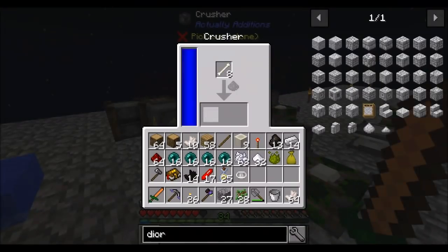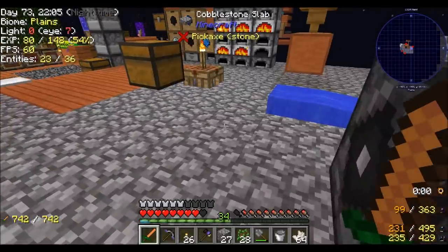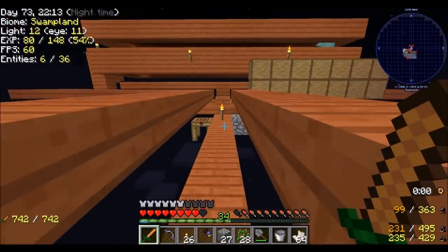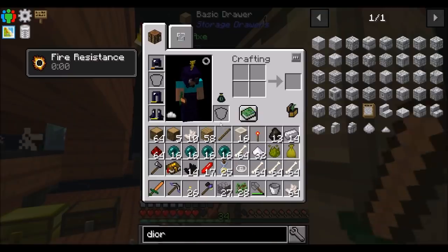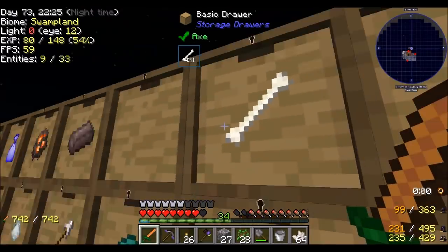So let's keep crushing bones and I'll come back in a minute when I've got pretty much everything I need. I'm going to need more bones crushed — I need a lot of bone meal for this, which is why I'm doing the crusher. Not hurting for bones, I have a lot of them. But no sense being wasteful. Four stacks should be good.